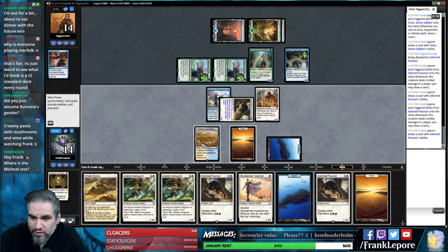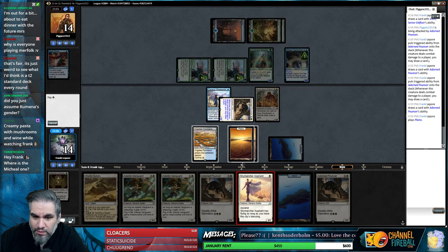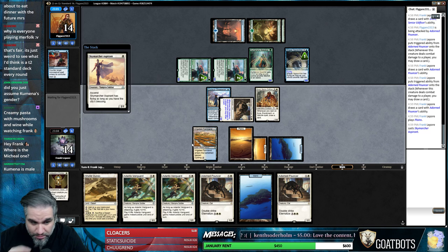Oh boy, that was good. No more auras - all of our hands are white so we're going to actually count our permanents. We can't actually get the City's Blessing but we have to play a one-drop and a two-drop. Kumena is male, okay - I would not have known that.